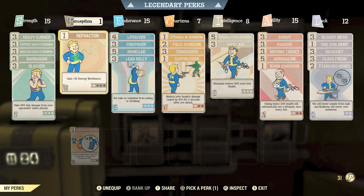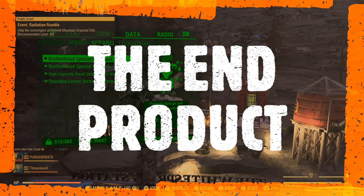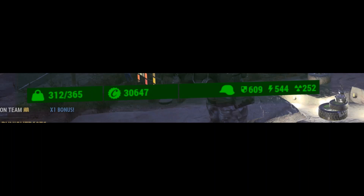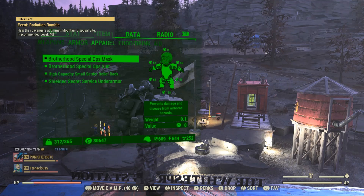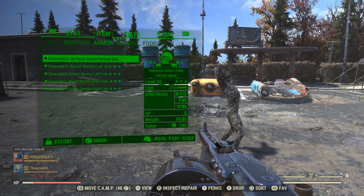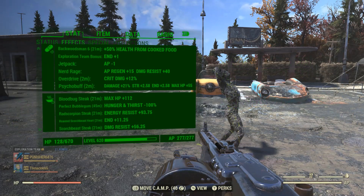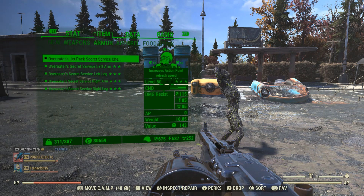Now that we've covered the gear, mutations and perk cards, let's see what the stats actually look like. The base stats on a team with Stranger Numbers: 609 Ballistic and 544 Energy. Decent stats, but it gets better. Fully buffed with chems, food and a Backwoodsman 6 — I also took an Addictol to wipe my addictions as they lower your stats — we get 675 Ballistic, 637 Energy, and 128 HP on Nerd Rage. Insane numbers. You can get even higher energy resistance with an insulated backpack, which is something I'll need to get my hands on.